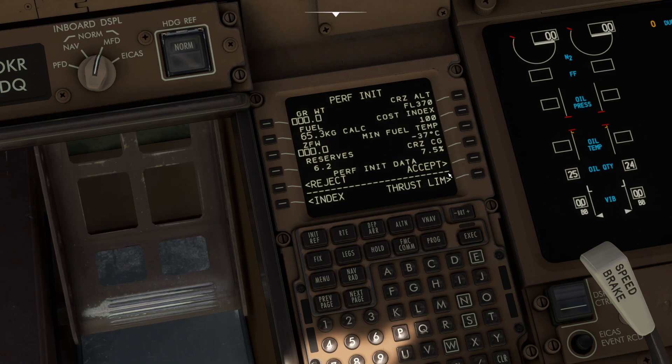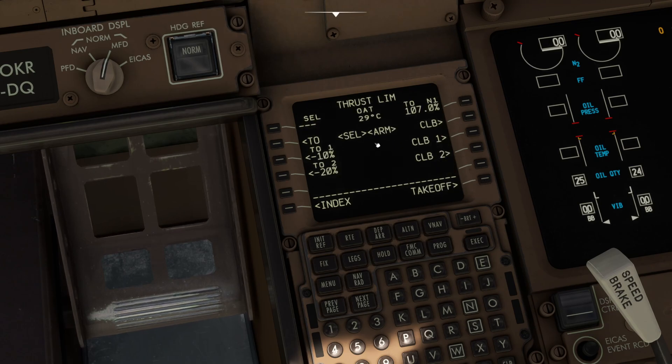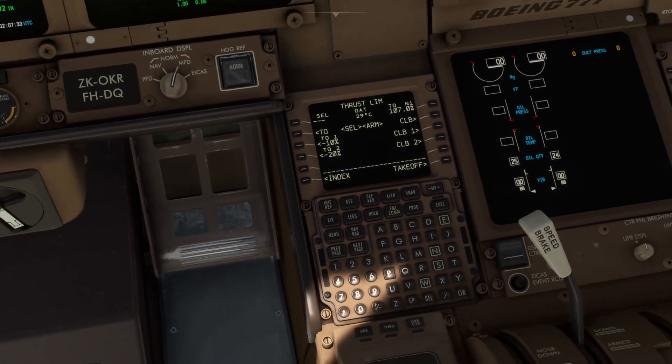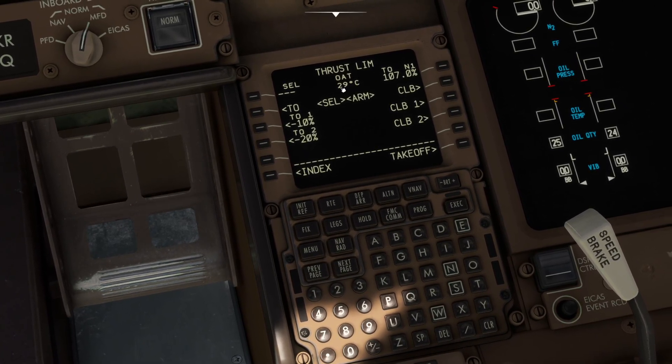Then click 'Perf init'. In here, for zero fuel weight, just left click once and it will enter the number for you, then left click again — that's all entered. Click accept. Then go into thrust limits. As a gamer not trying to replicate real life exactly, I'm just putting in one degree higher than what's mentioned — so I'm entering 30 and selecting it. No de-rate or anything else.